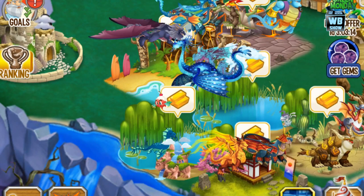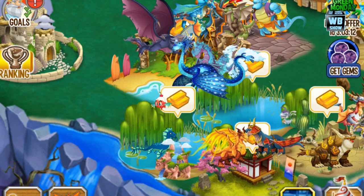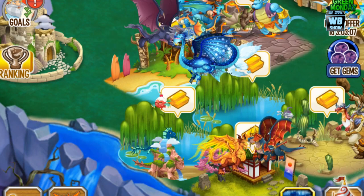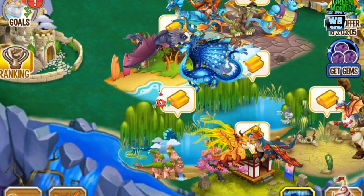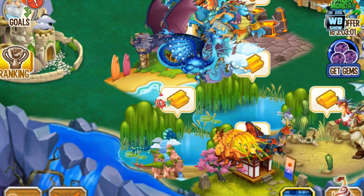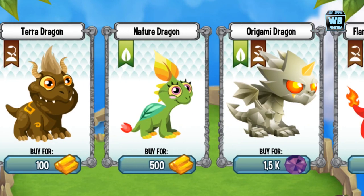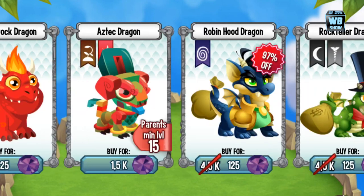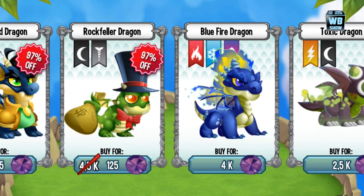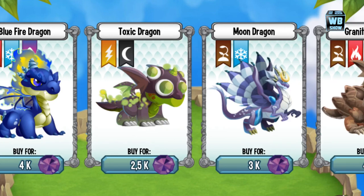Hello everyone, welcome back to another video of Dragon City. It is December 8th, 2014, and what we're celebrating today is Green Monday with a 24-hour promotion available for a limited time. What's on discount — we have a couple of dragons. One of them is the Robin Hood dragon, which is a legendary type dragon, meaning you can't breed this dragon. There's also the Rockefeller dragon.